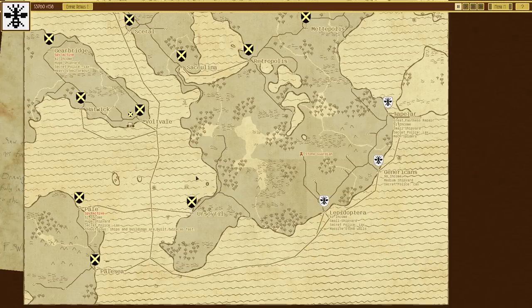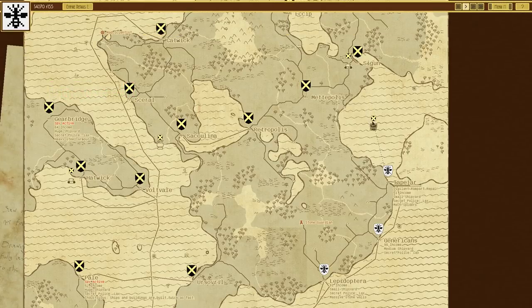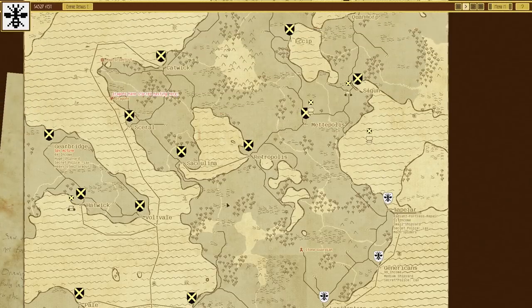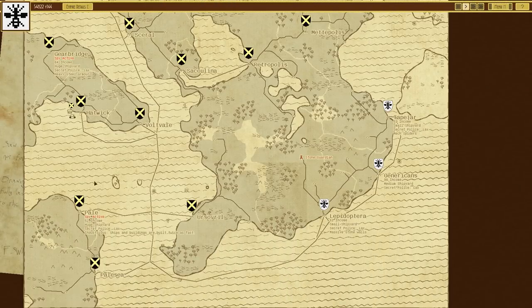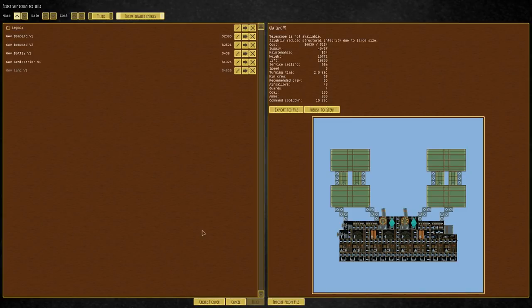Last episode we also designed a bigger boat — a much bigger boat. We're getting attacked from the right-hand side again, although it shouldn't be too much of a problem because we are repairing. We managed to make a really big bomber, but we haven't actually used it because when we tried to build it halfway it stopped. So I need to build it in another area. Why can't I build it there? The Lank — we cannot build. Telescope not available, that's why.